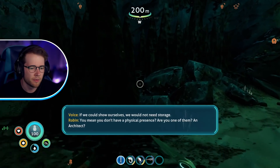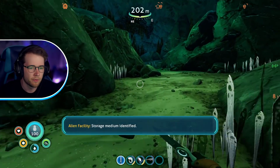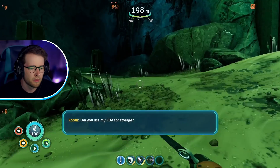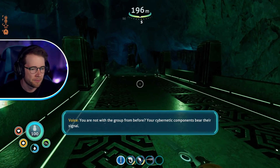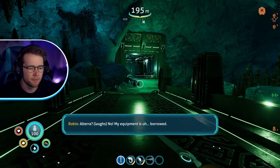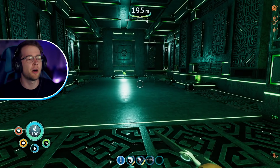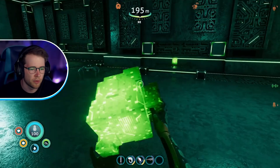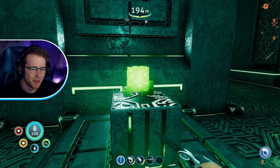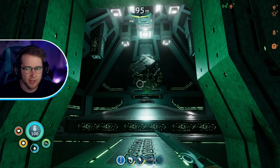I kind of recognize the voice. You don't have a physical presence — are you one of them? An architect? That's me, isn't it? Can you use my PDA for storage? You are not with the group from before — your cybernetic components bear their signal. Oh, that's Alterra. Were we part of Alterra before? Oh, we're absorbing an alien right now. We got ion cubes — look at that thing, like Minecraft. This better be like Indiana Jones where you take all the stuff and a trap occurs.